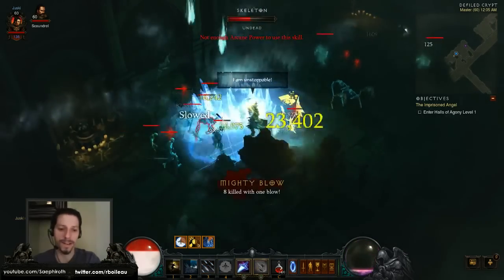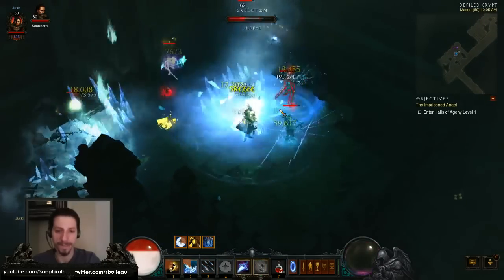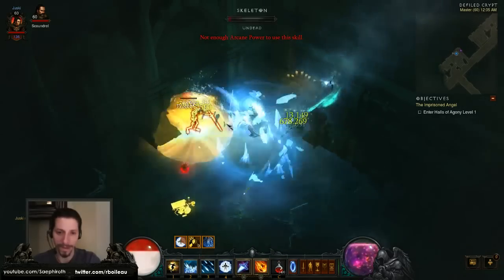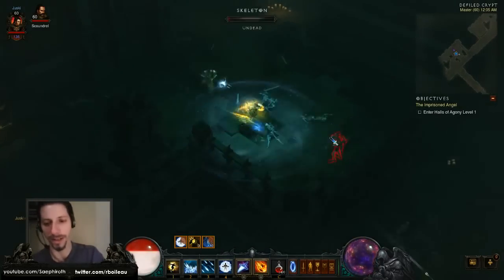Okay, there's a set now — I just remembered. There's a set for wizards called the Arcane Wrapping Set. When you get the full set, it enables all runes for Archon, which is pretty awesome. I think what that means is all the runes are available at once — like, in other words, everything.